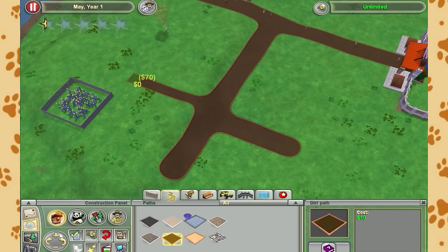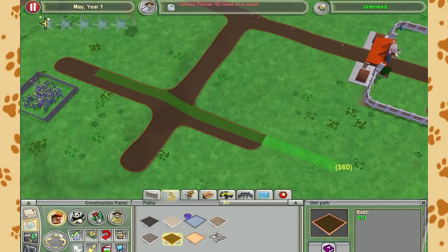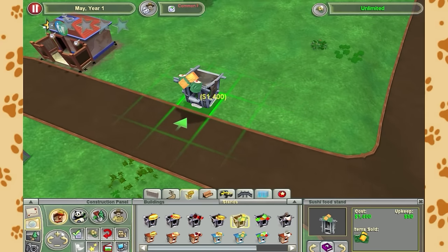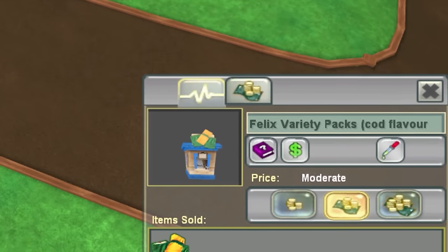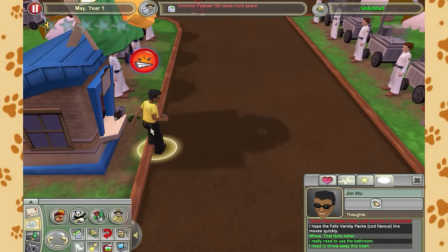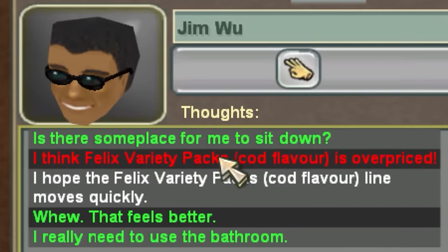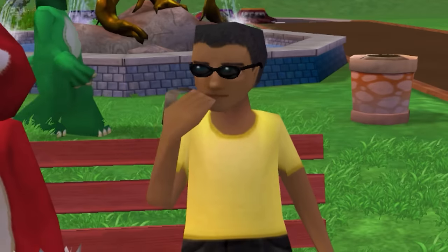How about for now, instead of focusing on the animal side of things, we just start by putting in some conveniences - let's make a little food court. I started our food court by putting down a sushi restaurant, which will of course be exclusively selling the cod flavoured cat food we farmed earlier. This was met with a complaint from Jim Woo, who says 'I think Felix's variety pack cod flavour is overpriced.' Well, take that up with the cat food industry, not me.